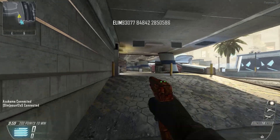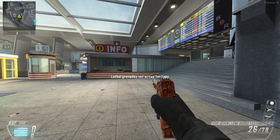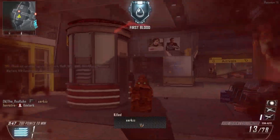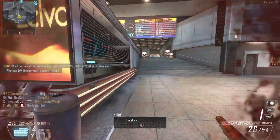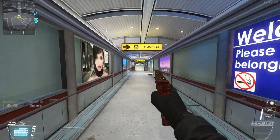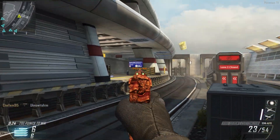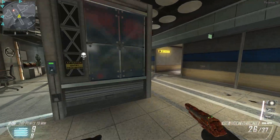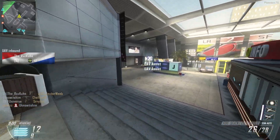We ended up keeping the extended clip and we also unlocked the long barrel, which should give us better damage range at a distance. We're going to just rock this for now. We could have thrown on laser sight, but I don't really see the point in using laser sight on pistols — it just doesn't make sense to me because I'm not going to be really using hipfire on a pistol. I've got 15 headshots already.